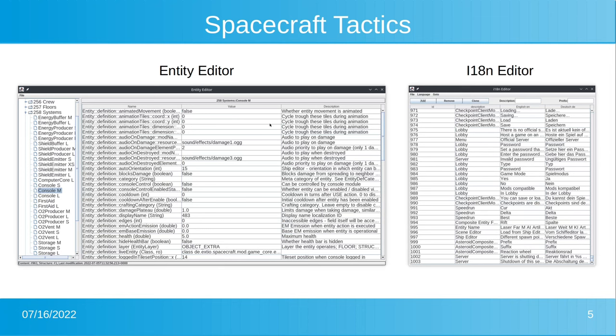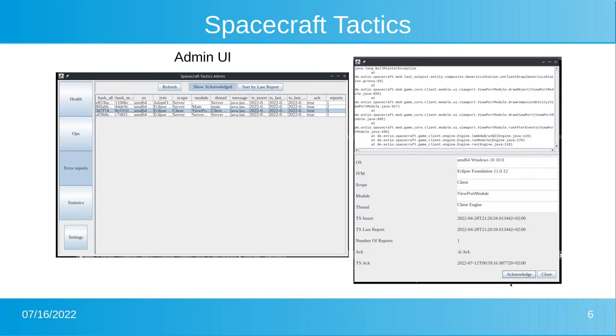There are also some tools. One is the entity editor, where you define everything — all properties of all the various entities like systems, weapons, and propulsion. There's an internationalization editor where all translations for different languages are maintained. And there's an admin UI, mainly used by me — I can check the health of the official servers, see and check error reports, do operations on the official servers, and get high-level statistics about usage, like how many players were logged in.